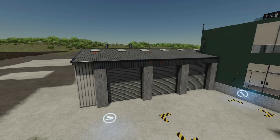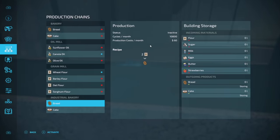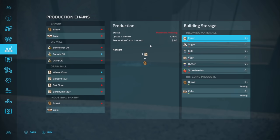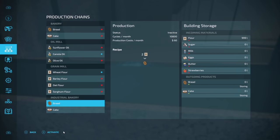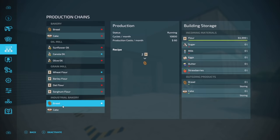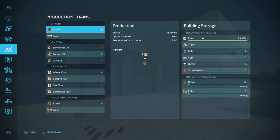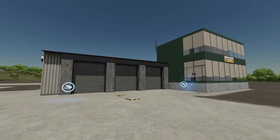Let's take a look inside — you can see the fill levels. I'll buy some flour to test it out. It holds 65,000 liters of everything. Comparing to the base game bakery: this one does 10,800 cycles per month whereas the base one does 2,160. So it holds the same amount but produces five times faster — you're going to want to fill this up with flour very quickly.